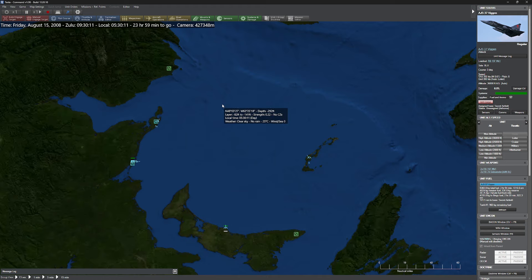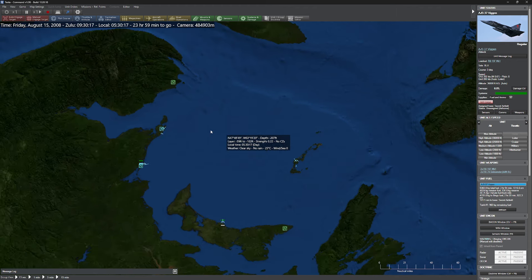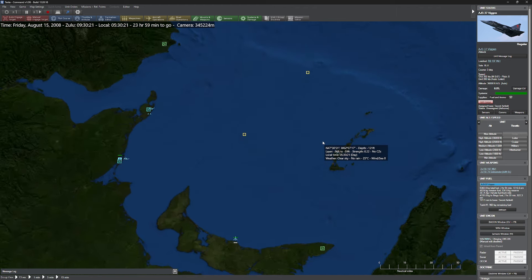We have a pretty serious scenario here. We have a bunch of different sides — some neutral friends, some allies, all sorts of craziness appearing on the screen. There are unknown contacts appearing on the screen. Things are just getting crazy.